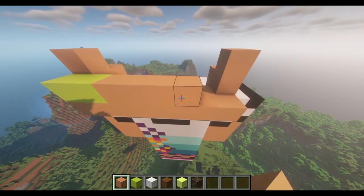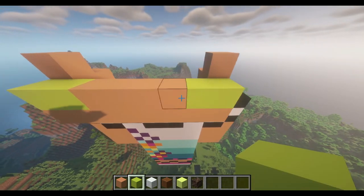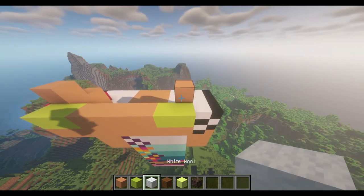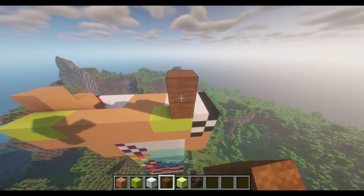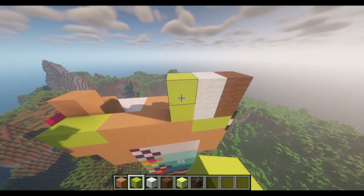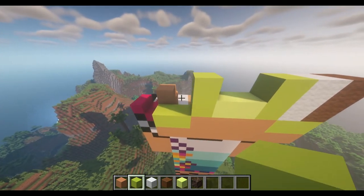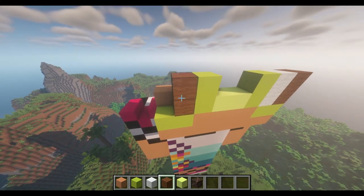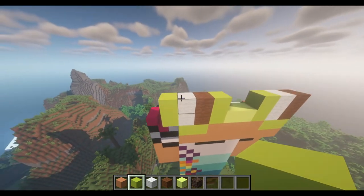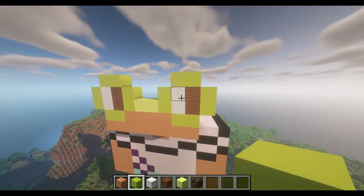Take Moss Green and do two, then Tan and go four, then Moss Green two more. Go up and take Brown Wool, place two going vertically, then White Wool two vertically, then Moss Green again two vertically. Do two horizontally of Lime Green, two vertically of Moss Green, two of Brown, two of White, and finish the edge with two Moss Green. Put two on top there, two on top there, and two here to build Mirabel's glasses.